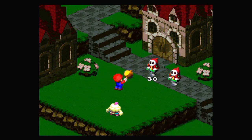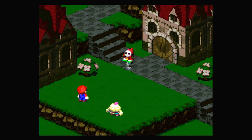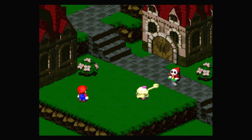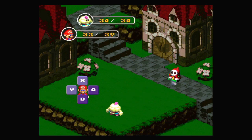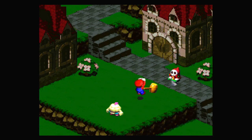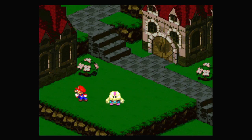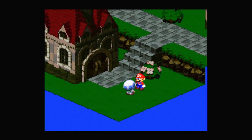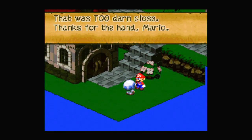Dodge — block that one. Mallow's just really not that strong against these enemies; they seem to be very resistant to him. I think that's because he hasn't got a weapon — he's just using his fists. He needs a weapon at some point. But now's not the time. That was too darn close.